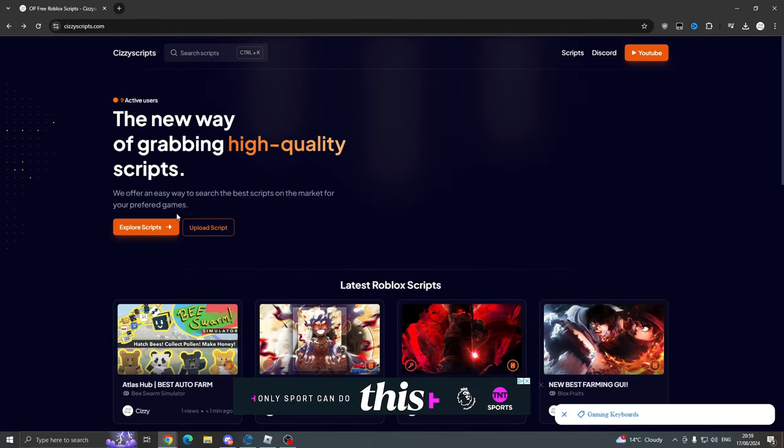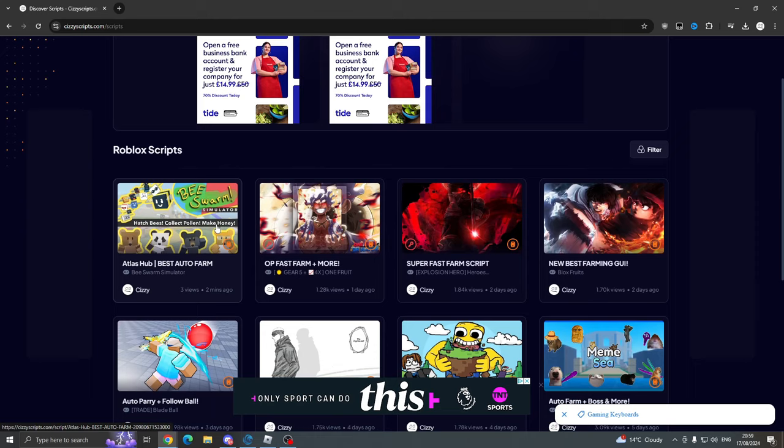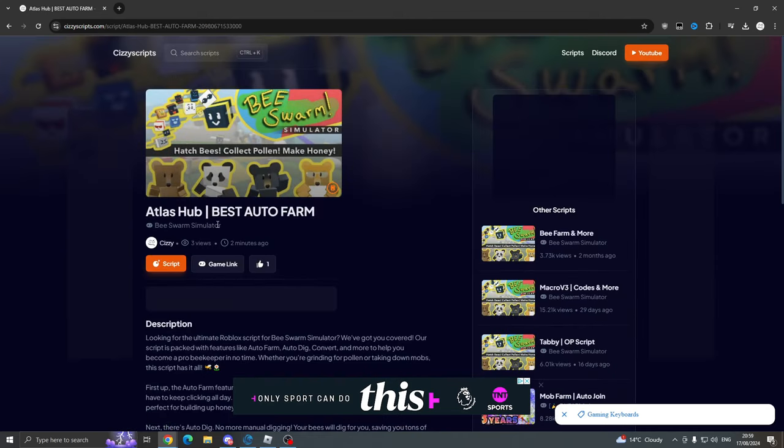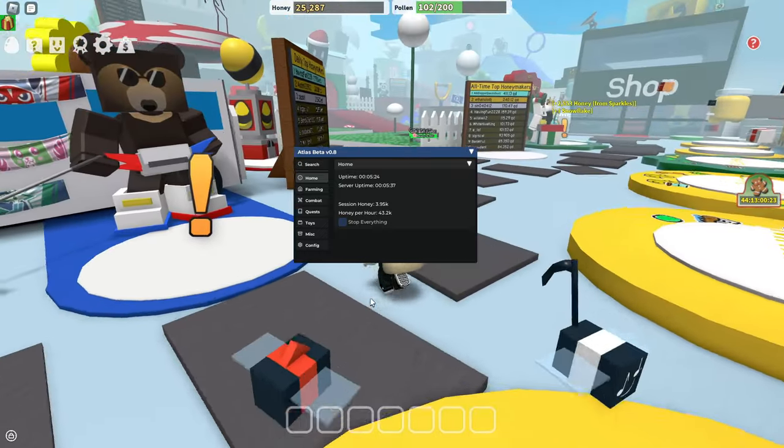First of all, what you want to do is head on over to the link in the description and that will take you to my website. You want to come to the scripts page and find Atlas Hub for Bee Swarm Simulator, press the script, and follow all the steps until you get the script. Then come into Roblox and execute it — I'm going to be using Wave in today's video.